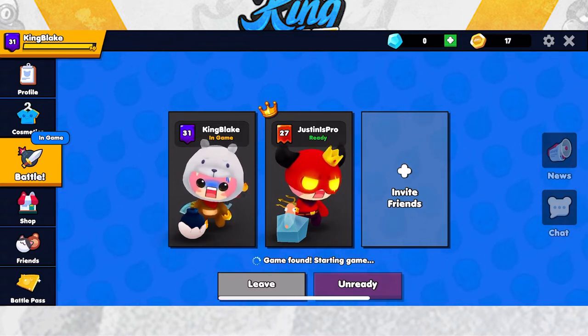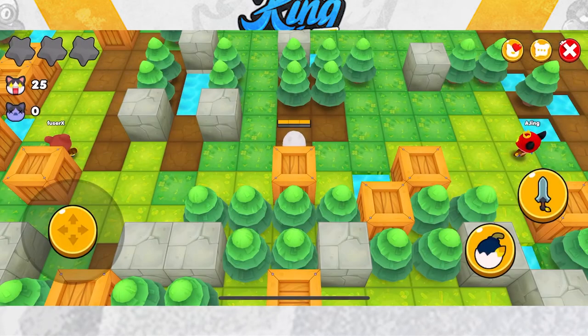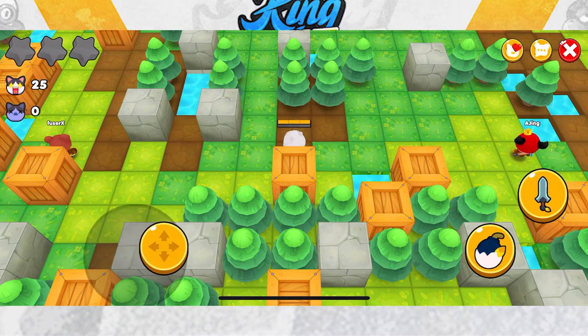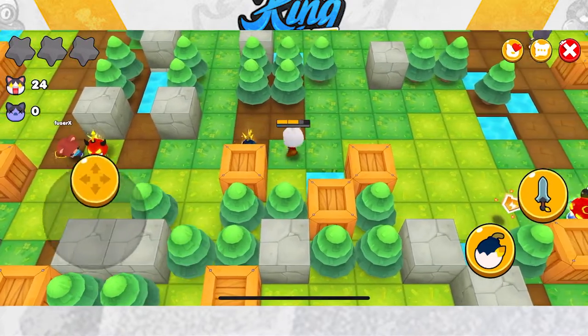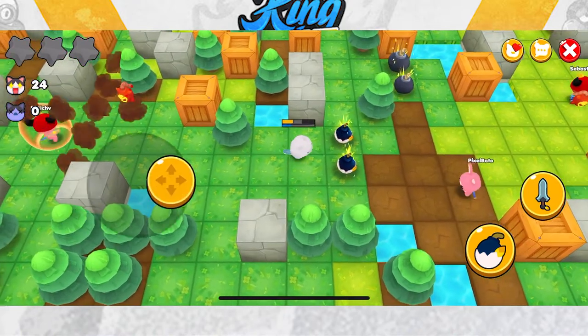Going back to bomb coverage: if you're using one bomb you're only covering a single cross area, but with two bombs you're covering double the area. This is really good especially early game in confined quarters or when there's a big group of people. We barely got out of that bomb in time!